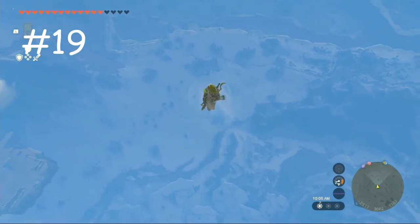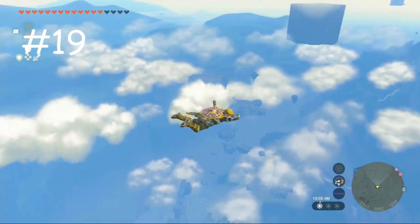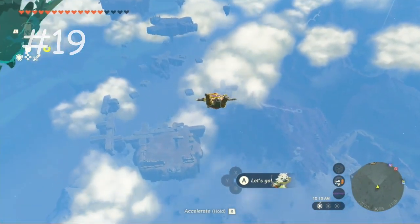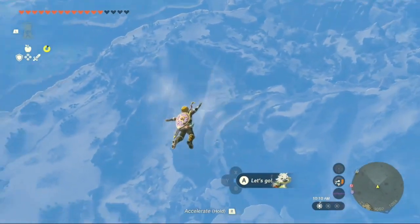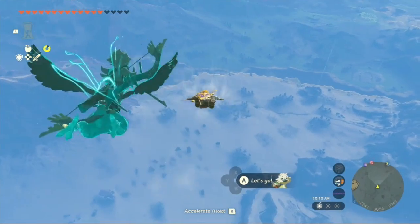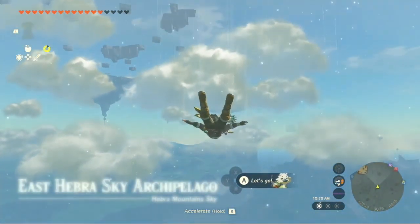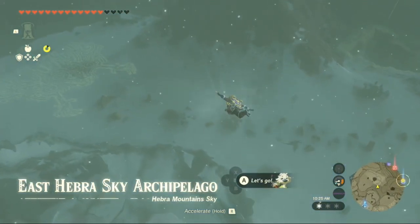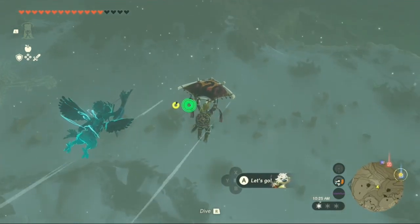Next is East Hebra. For some reason, Hebra has been split into two parts, with this part containing very little aside from the North Lomei Labyrinth and two Dragon Tears. The two Dragon Tears are also more on the exposition-heavy ones, but seeing Ganon turn into a Demon King is pretty awesome. The main Hebra peak is also located in this region, and it has sky parkour leading to the Wind Temple. The main reason I like it better is that it's prettier, but it's pretty interchangeable with number 20.